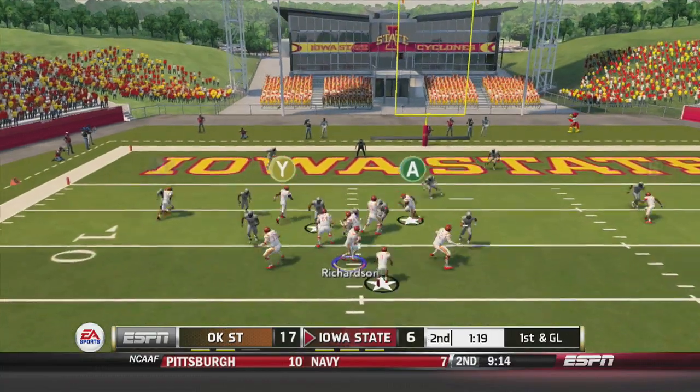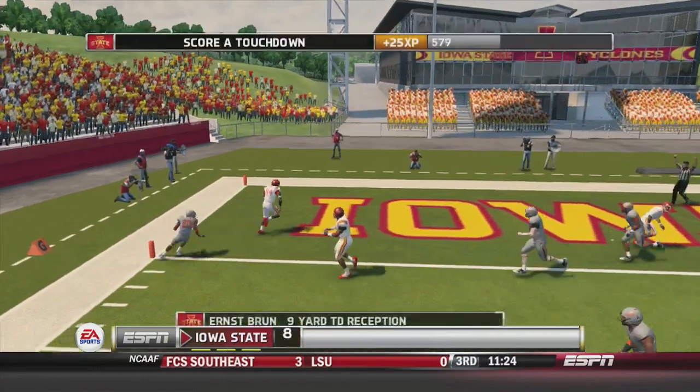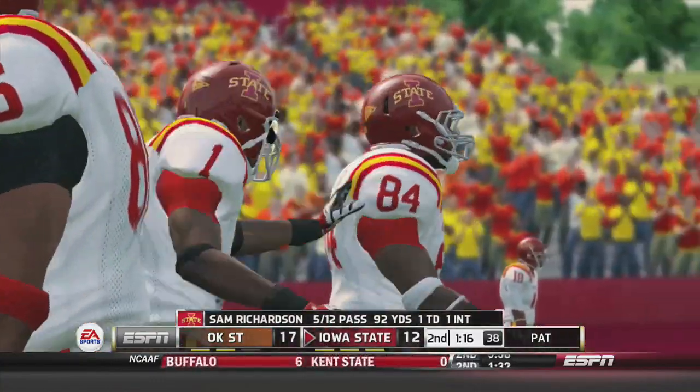Before the half, let's see what they can do. First and goal, Richardson looking for the big tight end Ernst Brunn — and he is in for the score! The Cyclones get right back with a touchdown of their own. It's 17-12.